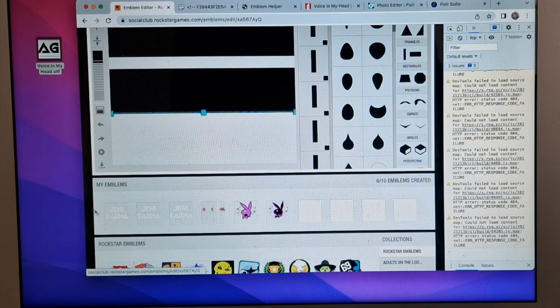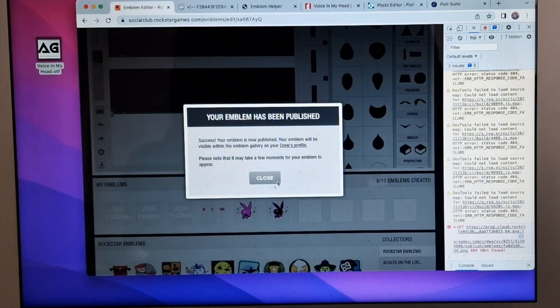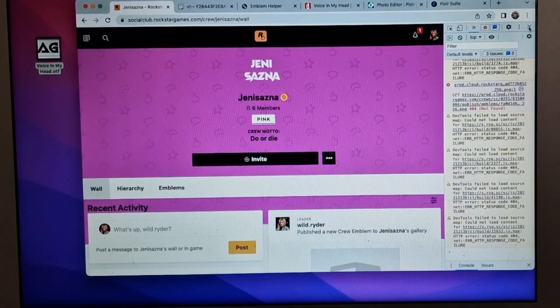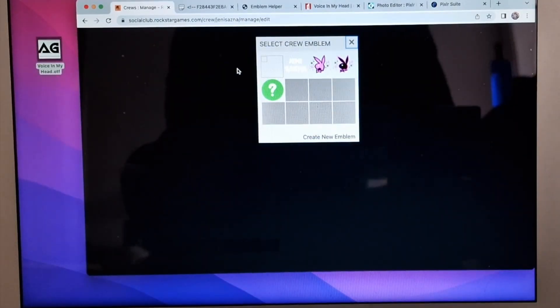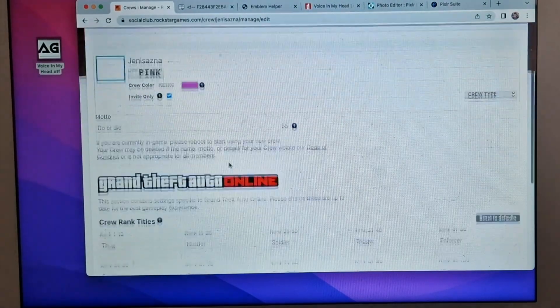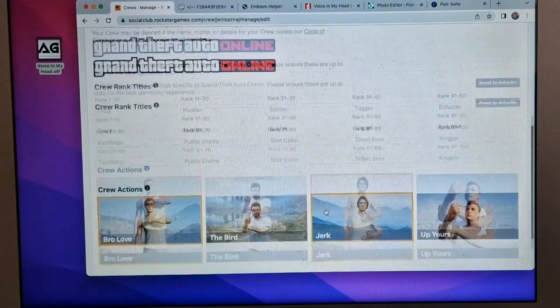Now go here and click on Publish. If you are in multiple crews, choose the one you want to change and click Publish. Now go to the crew's profile, then click Edit Crew. After this, click here and select the crew emblem that you created. Mine is blank because the color of my emblem and background color are both white. Click here on Save This Crew.